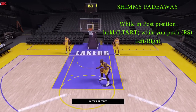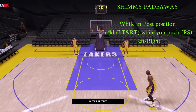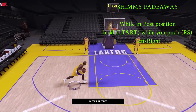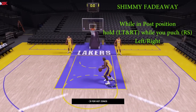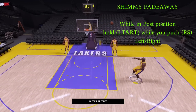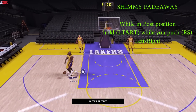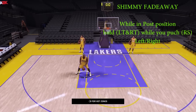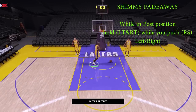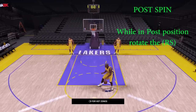Now for the shimmy fadeaway — the MJ move itself right here. Why do the regular fadeaway? Hold both triggers — that's L trigger and R trigger on Xbox, or L2 and R2 on PS4 — and push the right stick to the left or the right. Hold it, and they're gonna do that little shimmy fake, the move Hakeem Olajuwon used to use before he did that up and under.